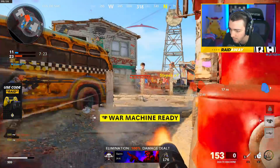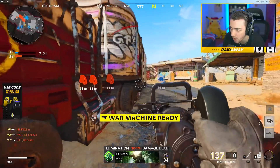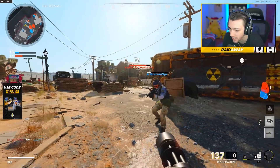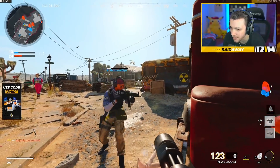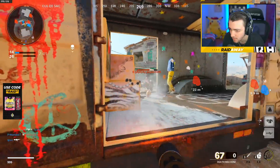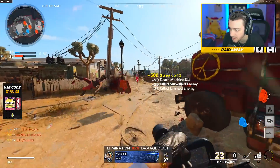We got him, we got him, we got him. Beautiful. Alright, we have a war machine. What are these guys at now? They're probably going to be middle I assume. Actually, there's one dude right here. I don't know what my teammate's doing — he's kind of just standing still. Teammate, what are you doing? Got him. Dude right here. Let's go.